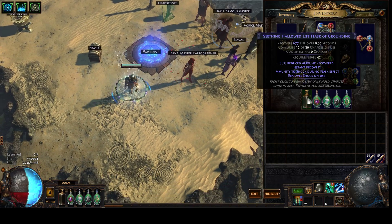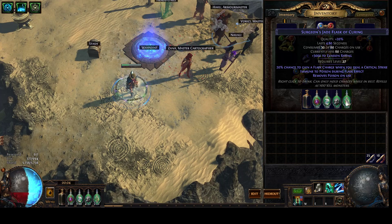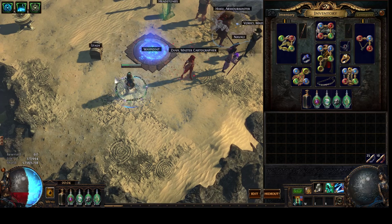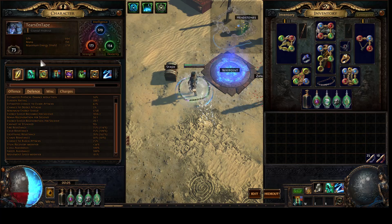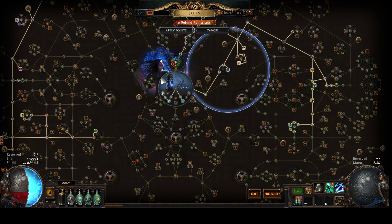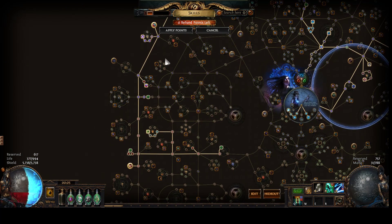So yeah, that's the crux of the build, plus general utility. I don't have enough currency to get anything fancy like a Sin's Rebirth or whatever. I don't even have a Crystal Belt, I'm just level 73. Passive tree: energy shield, Weight of Sin, and drill sockets everywhere.